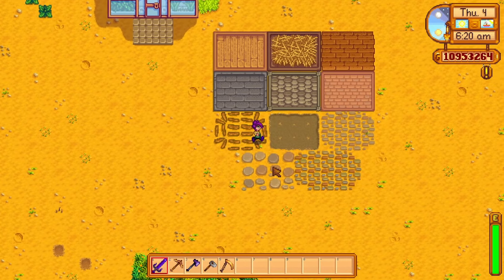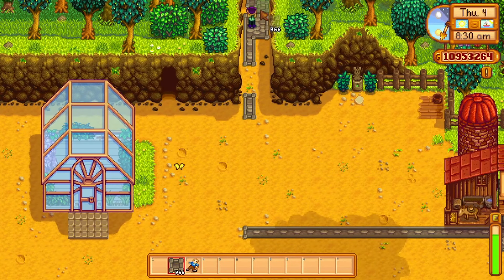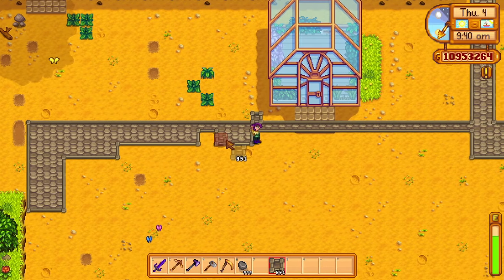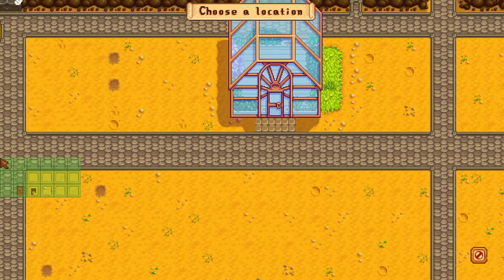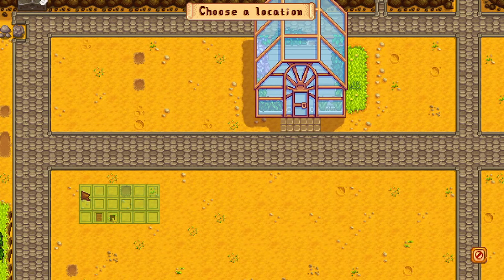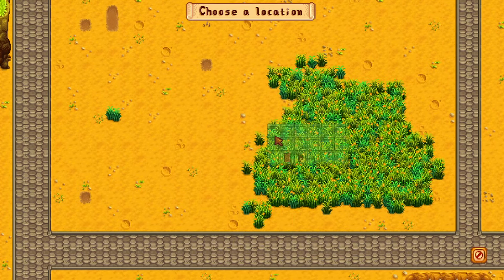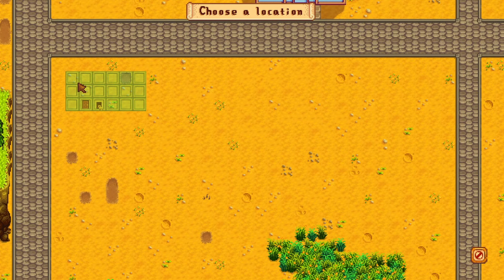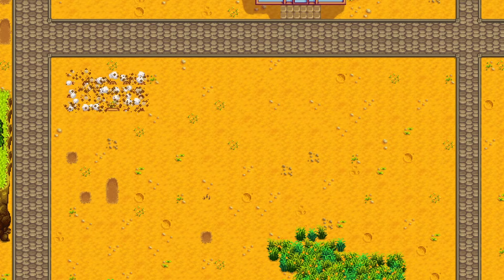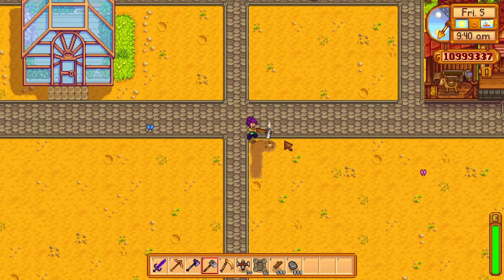You can place these floors however you like. I started making the floors match the two exits near the farmhouse and continued the flooring out that way. I started planning on having a lot of space for crops and some space for my coop and barn. Next I decided to place down a coop, but first I placed down a silo - a silo is super important if you plan on having coops and barns on your farm.